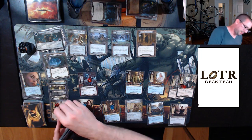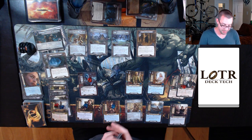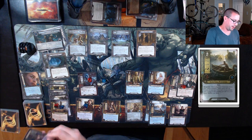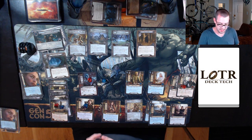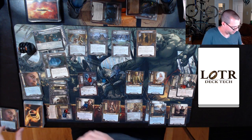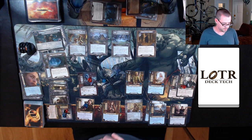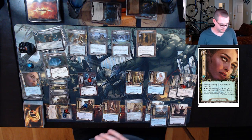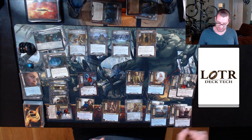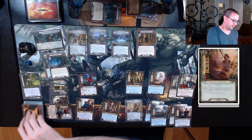We draw a card and get some resources. I feel a little bad because I picked this quest — it's not as slow as some of the others, but it's become pretty slow. Let's spend two for a Fisherman, I'm going to say one. Looking through the top five: Hauberk of Mail, Treebeard, Cram, Elven Light, Honor Guard. I'll take Elven Light. Grimbeorn is exhausted unfortunately. I'll cycle Elven Light to draw a card. Two off Grimbeorn for an Envoy, adding that resource to Arwen. Use that resource to pull Elven Light back into my hand.